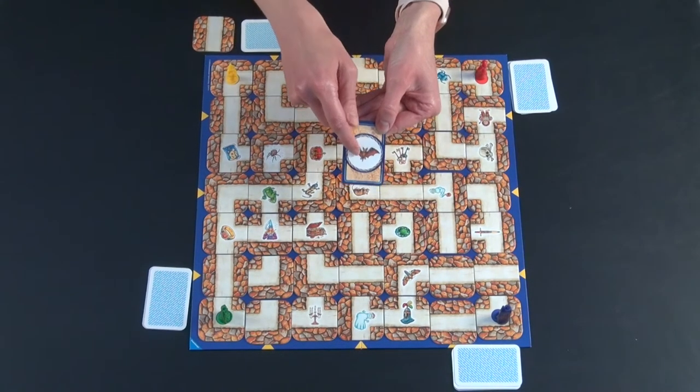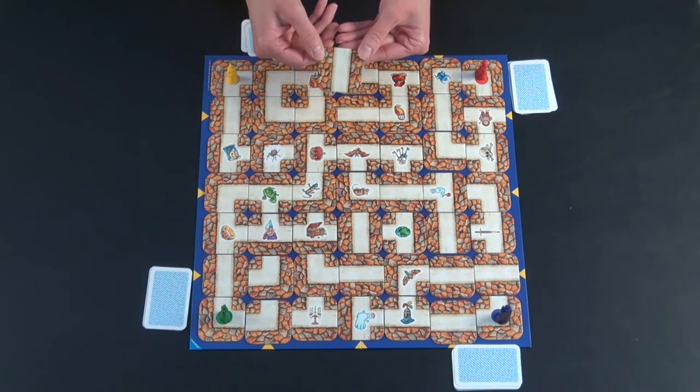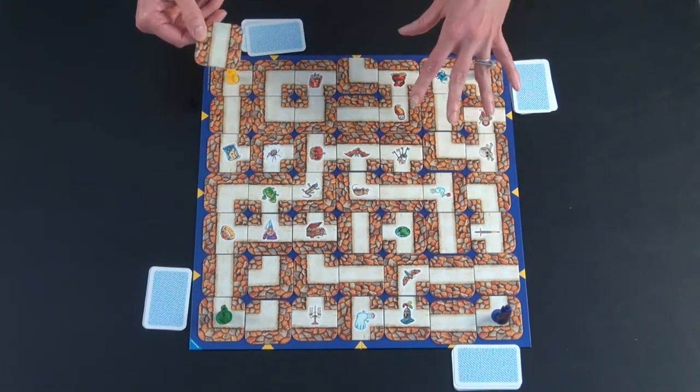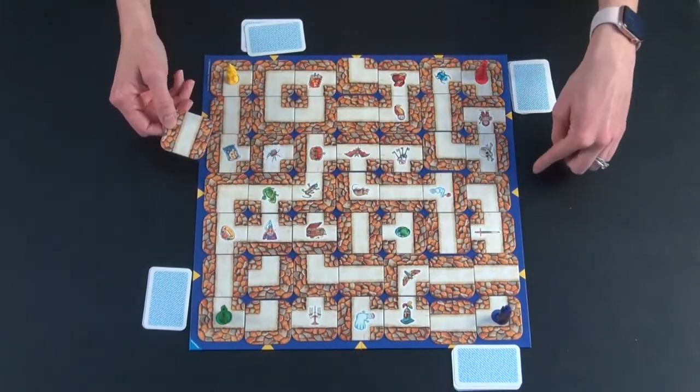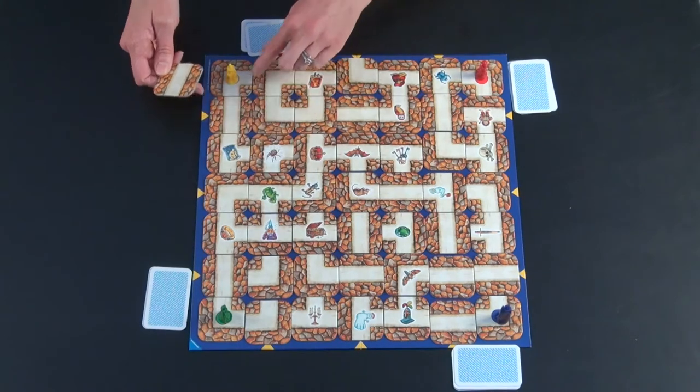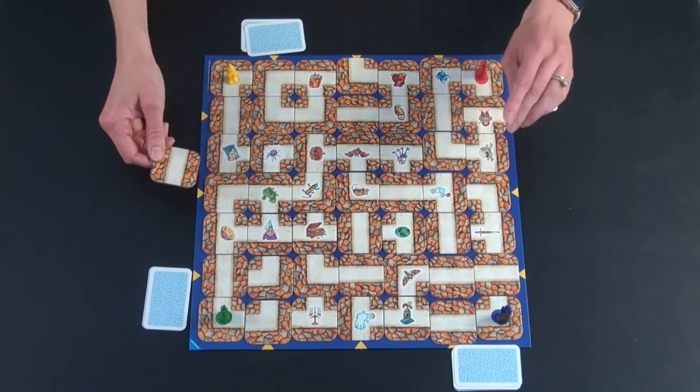I'm trying to get to a bat. On each turn, I have a spare tile that doesn't fit in the board and that I can put in at any of these yellow arrows. There are many fixed tiles, so the yellow arrows show you where the loose ones are that you can move around.